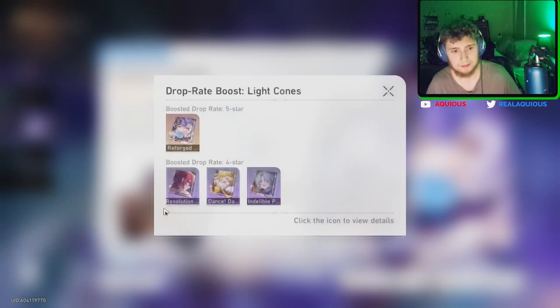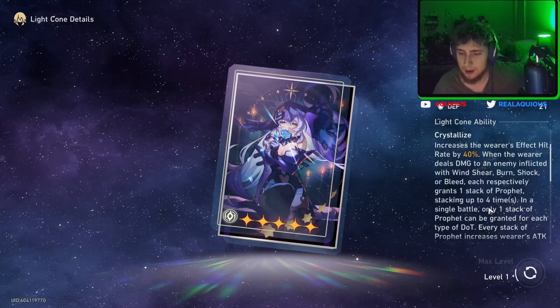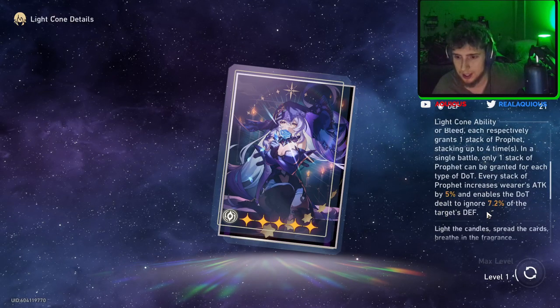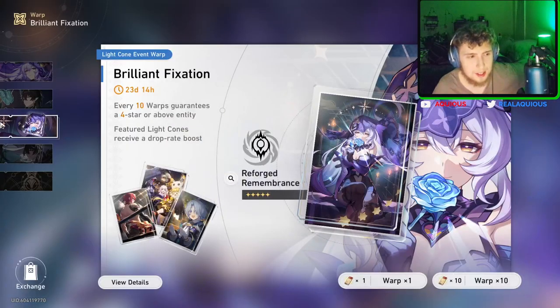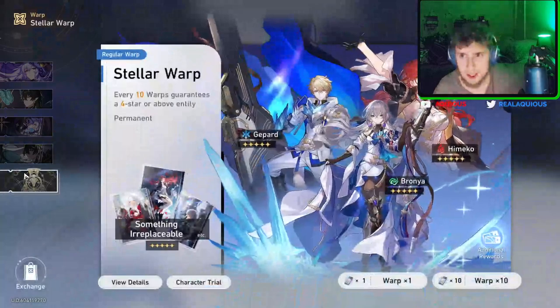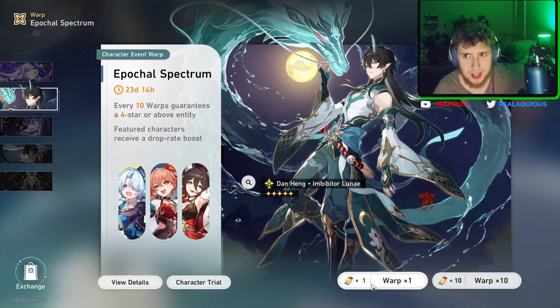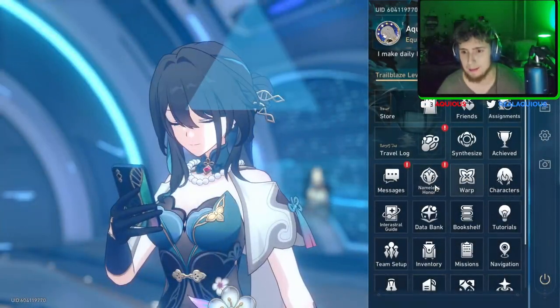Really cool character. What does her light cone do? Increases effect hit rate by 40%; when the wearer deals damage — when the enemy is inflicted with burn — it's more DoT stuff. Let's just do one random pull on Don Hung Il. If we get him it's meant to be. But we didn't. I was just making sure it wasn't meant to be.